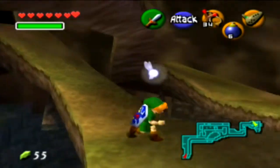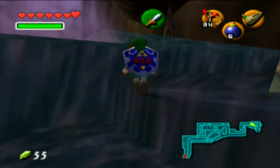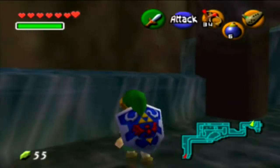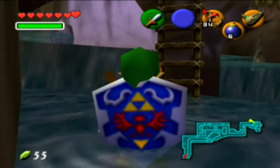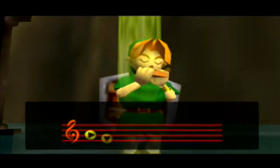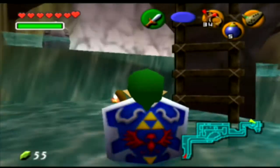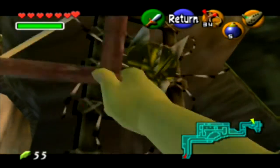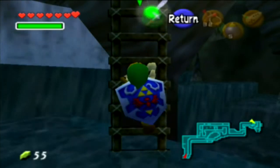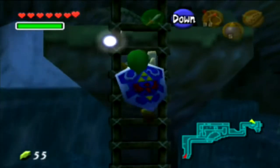There's actually a skulltula down here. There's a ladder you can go up. Now that I have the Sun Song, I can do everything. There should be a skulltula on this ladder at night. He just teleported in front of my face. You destroyed a skulltula — that's nine. Nice, because I can count.